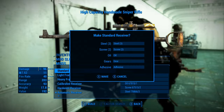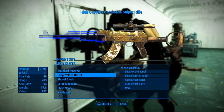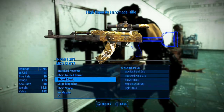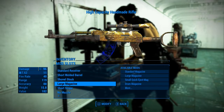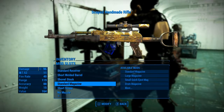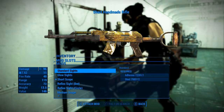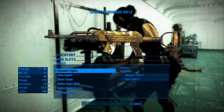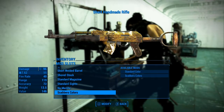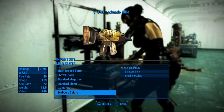It's the Handmade Rifle that you create. Whether you use the standard receiver, a short welded barrel, leave the stock and magazine, you could do a standard magazine, you don't have to have a scope — you can do standard sights, no muzzle — and then the Scabber colors, and it will look just like that.